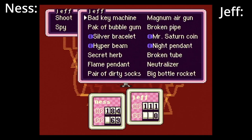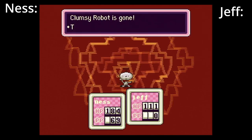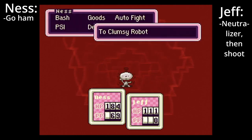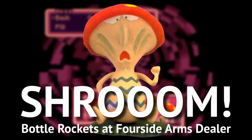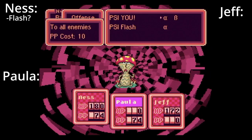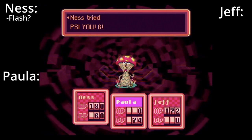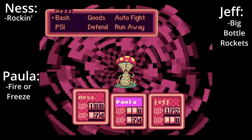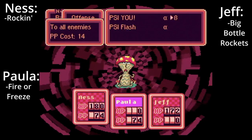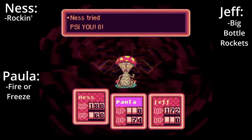Clumsy Robot. This fight is rude. The bologna sandwich is full of bologna — it doesn't actually do anything. Open up with the neutralizer and use your most powerful attacks. Keep in mind that bottle rockets don't work here. You can try your luck with PSI Flash Beta — it's possible to one-shot this enemy with it. If that doesn't work, have Ness use PSI Rockin', Paula use her strongest PSI Fire or Freeze, and Jeff use his strongest bottle rockets. Mushroomization is definitely a threat here, so if a member gets inflicted with it, have them simply attack normally or defend.